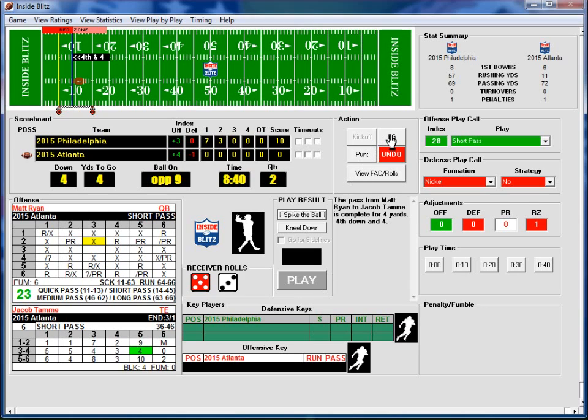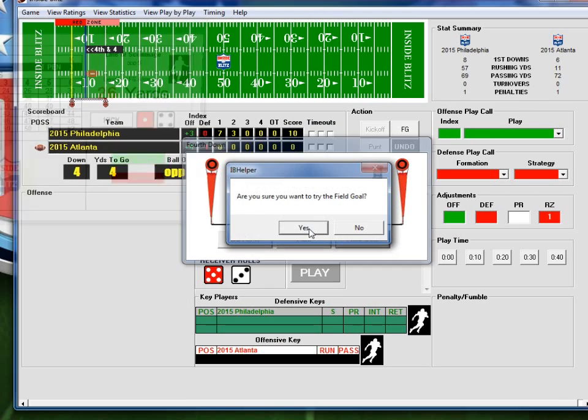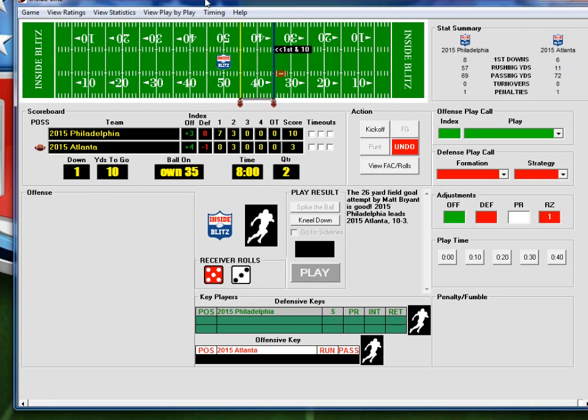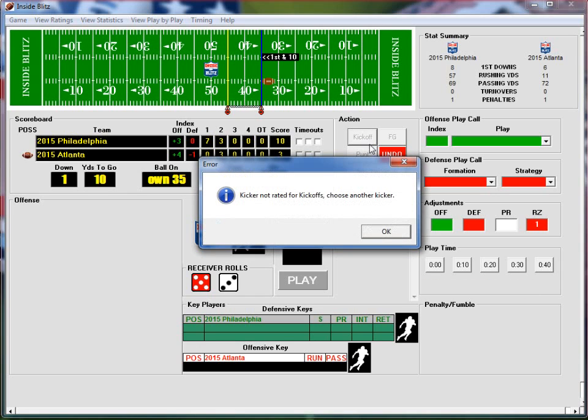4th and 4 from the 9-yard line — we're going to try a field goal, got to get some points on the board. It's a 26-yarder, rolled a 1-4 which is 41 yards — good! It's a 10-3 ball game. No time for the field goal. Kickoff.